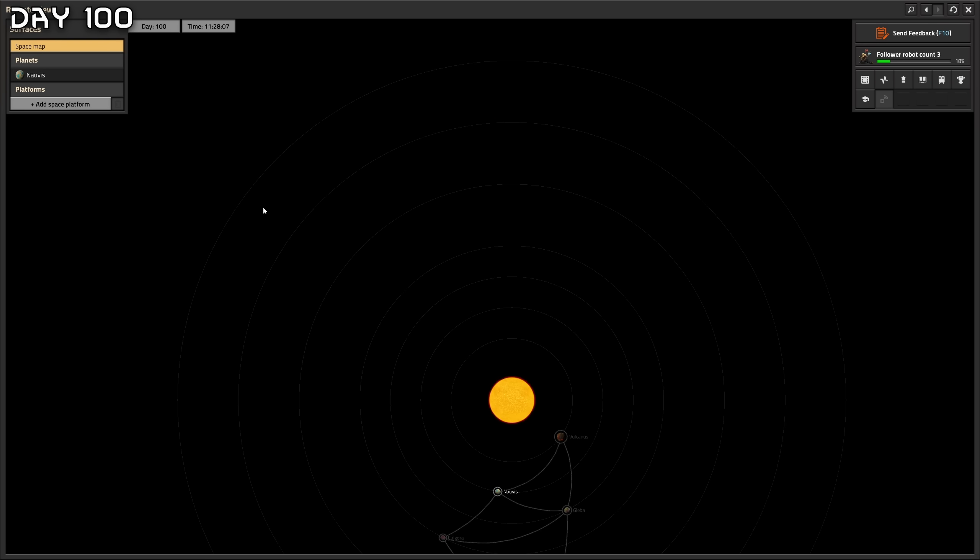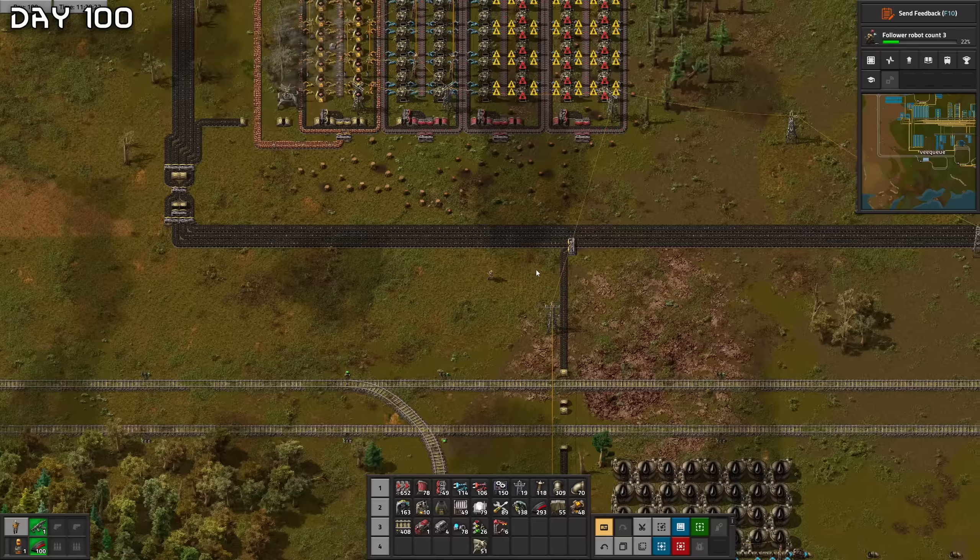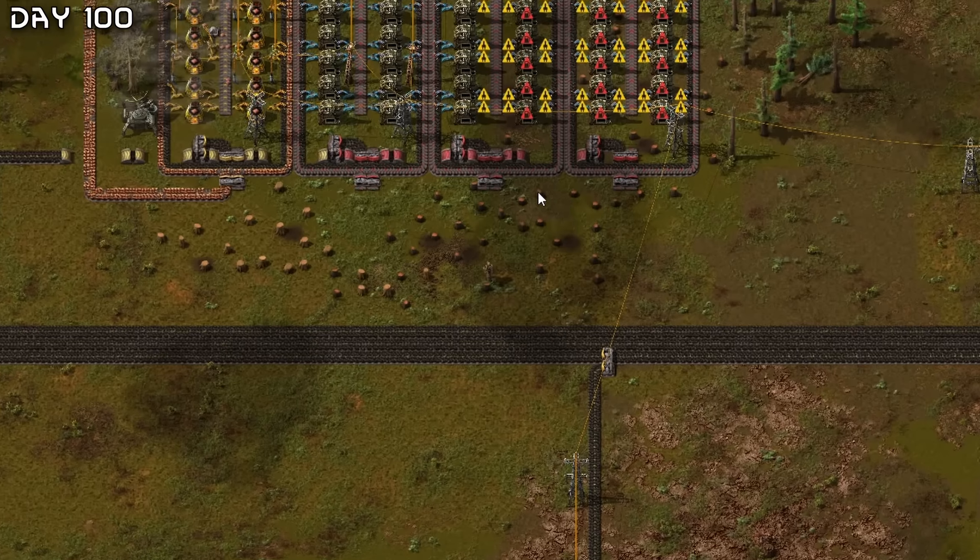We'll start right where we were. We need to get copper — we have almost no copper now — so we need to get some more copper trains. We have 3.1 million and 3 million here. Almost done with the furnace setup so we can start on the trains. I want to get some personal robots as well. We'll probably have to move all of these coal tracks, which is going to be annoying. Anyway, trains — I'll just keep it over here, bunch of space to work with.